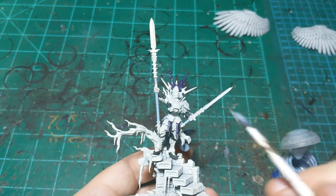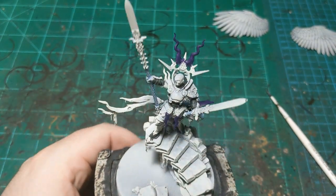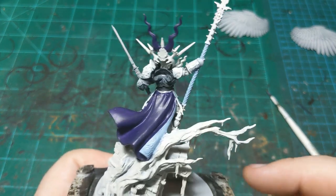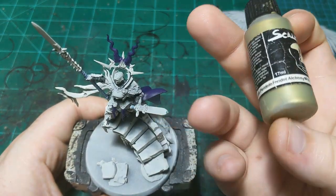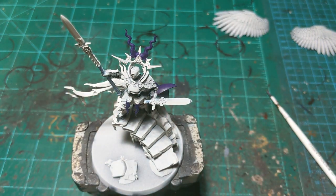Our blue is all dried up and I touched up the edges of the purple. Now we're going on to the gold — for that we're using Peridot Alchemy from Scale 75. This is a bright gold color and will be our base coat for the armor. I'll put this out on a little palette and go to town.